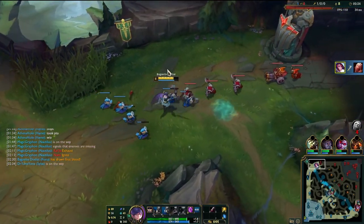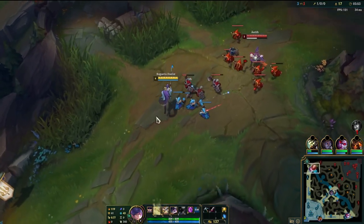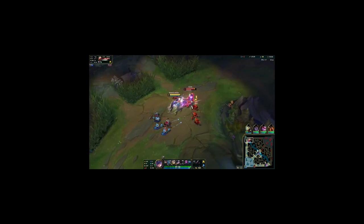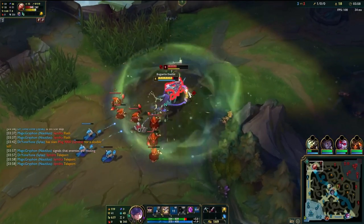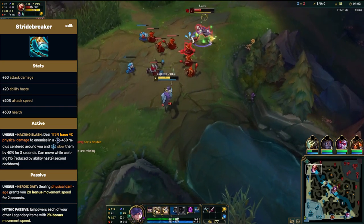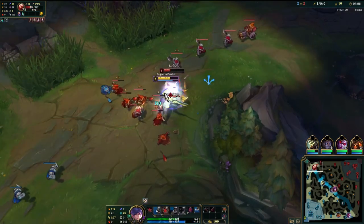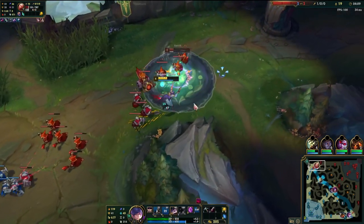Now as for the items, the primary mythic is Stridebreaker, and the secondary item is Blade of the Ruined King. Church of Stridebreaker's back! Stridebreaker, as some of you know, used to be one of the strongest items when it was first introduced because it allowed Fiora to lock enemies into fighting her, as the slow was very strong. The same principle applies here, where Fiora does an immense amount of damage with PTA in 1v1 situations, and we give the enemy no other option than to fight us.